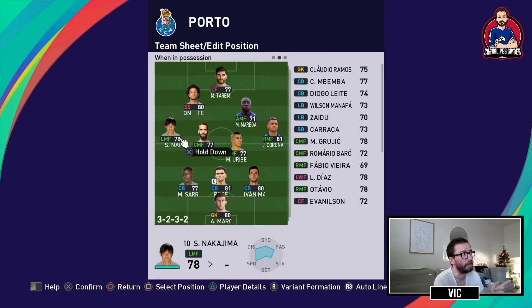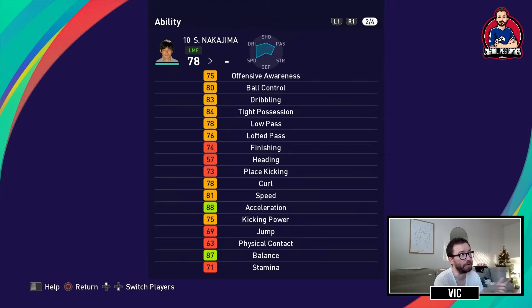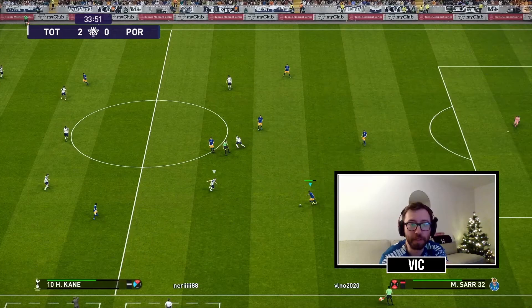On the left side I started with Nakajima — he's a roaming flank type of player, so he's not ideal on the left wing with the hug-the-touchline instruction. But I chose to start him because he has a lot of decent skills: dribbling, passing, curl, speed, kicking power, double touch, long-range drive, through pass, weighted pass, and pinpoint crossing. He's right-footed but has a four-star weak foot, so you can cut inside and drive with his right, or go around and cross with his left.